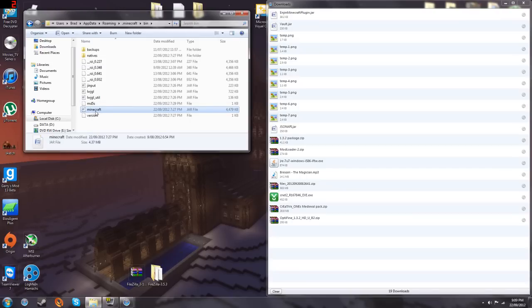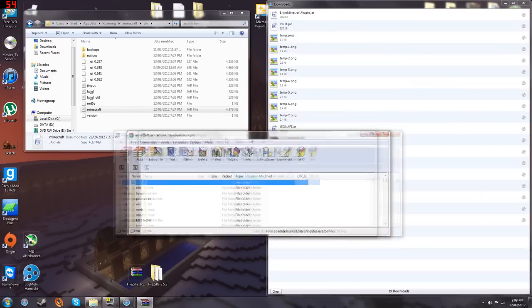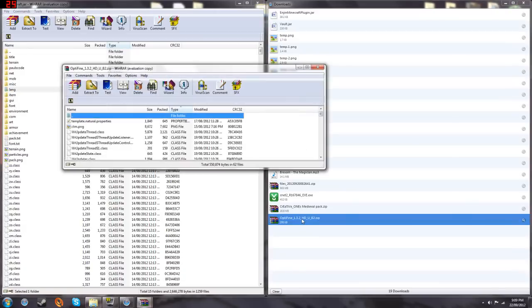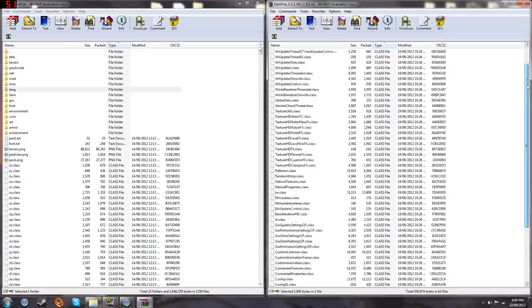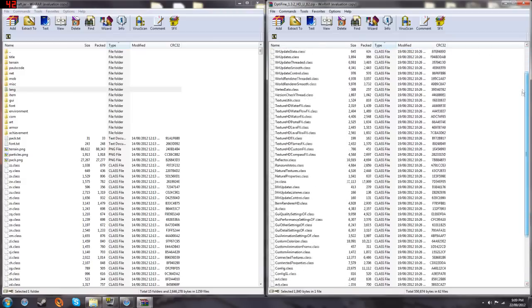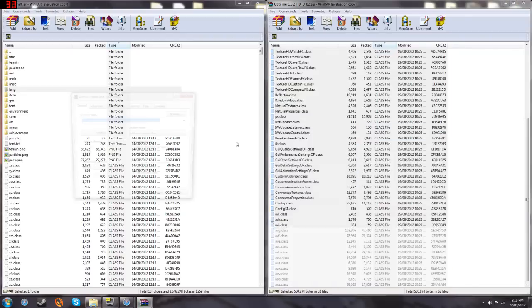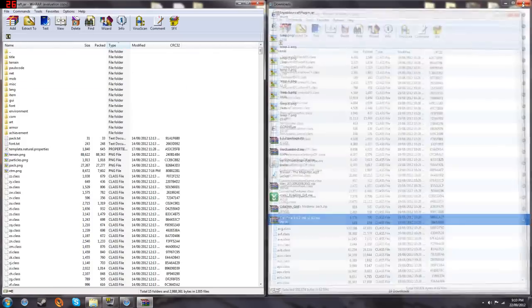Right-click on minecraft.jar — if you have an earlier version of Windows it'll be called minecraft.jar or something like that. Right-click on that and go open with WinRAR archiver. First, delete the META-INF folder. Then open up Optifine with WinRAR — it should do it automatically. Copy everything in there, other than the dot-dot folder, and just drag it all into the minecraft.jar folder. Press OK. Now you have Optifine — you can close Optifine now.